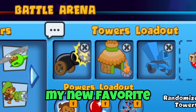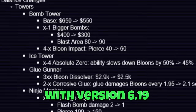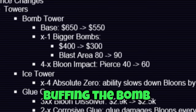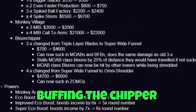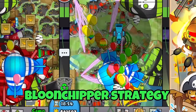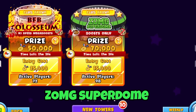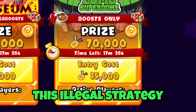Bomb village chipper might just be my new favorite balloon chipper late game strategy in BTD Battles. With version 6.19 buffing the bomb and version 6.20 buffing the chipper and the village, this is one of the best late game balloon chipper strategies in the entire game.